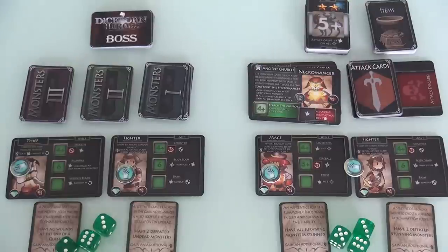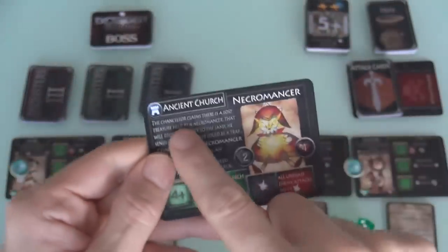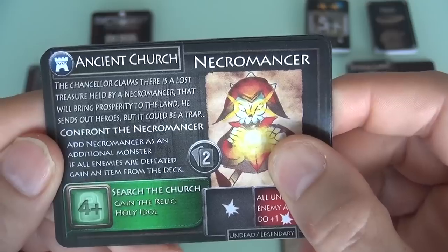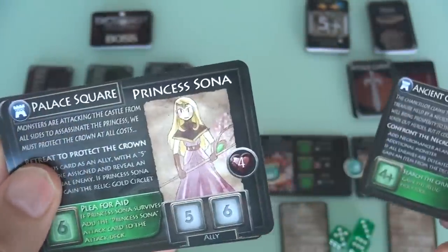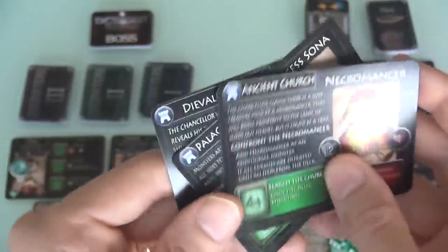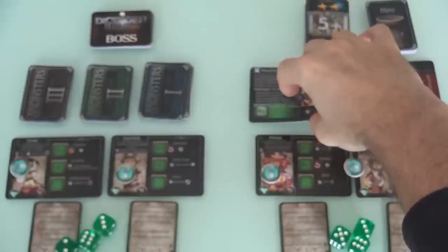The overall structure of the game is you're going to go through three specific quests that are part of a storyline indicated by this icon. Today we're going to start out at the ancient church, where the Chancellor claims there's a lost treasure held by a necromancer that will bring prosperity to the land. After we defeat this necromancer, we will move on to the palace square, where Princess Sona — who might actually rescue us — and then finally we'd end up at Divalent's castle.